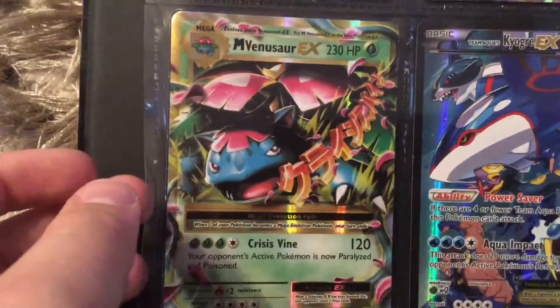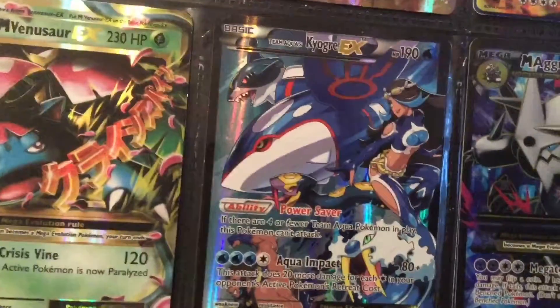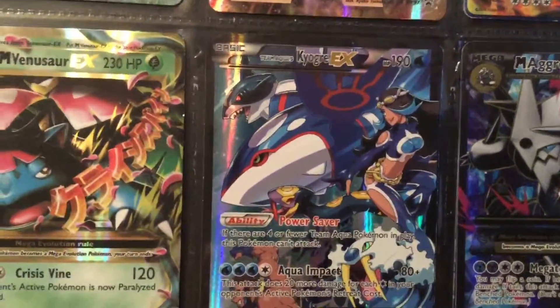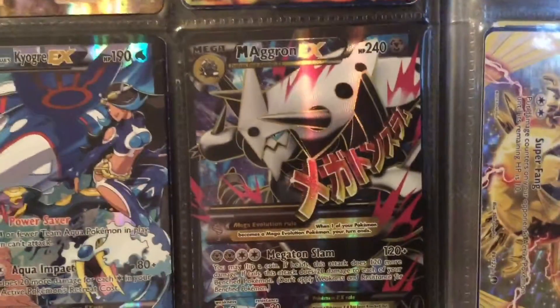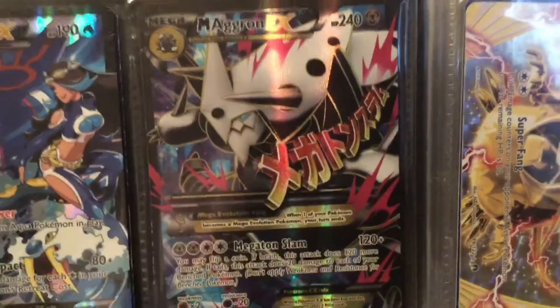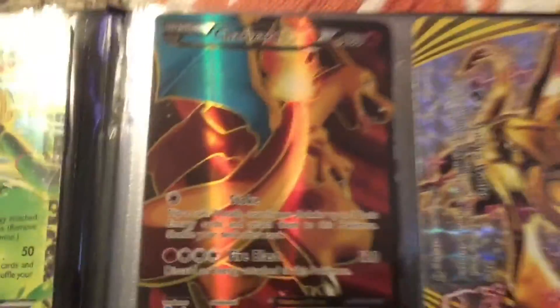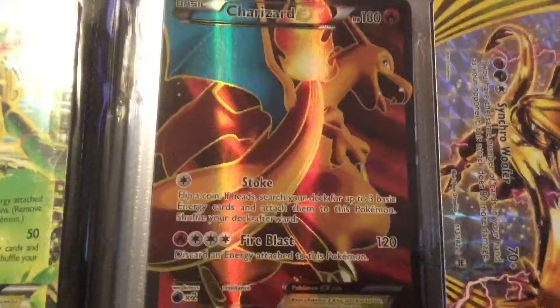Then we've got Mega Venusaur EX — I love this card. Pretty sure I got that one from Evolutions too. This one I got for my birthday in fifth grade. I can't remember who gave it to me. This is a Team Aqua's Kyogre EX Full Art — I love it. Then we've got a Full Art Mega Aggron EX — I love this one too, the texture on this one is amazing. And then we've got a Full Art Charizard EX — this is one of my favorite cards, just his face and the way he looks and everything.